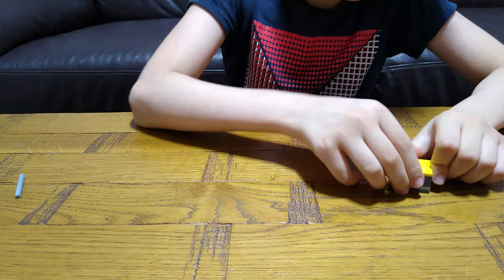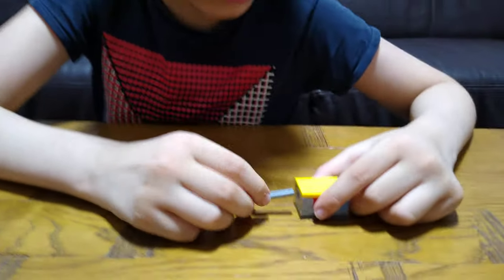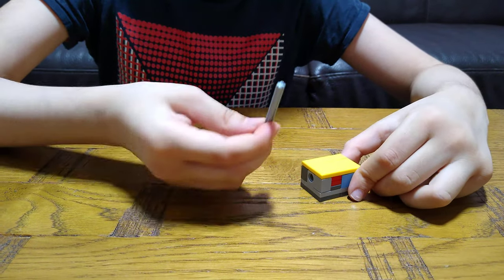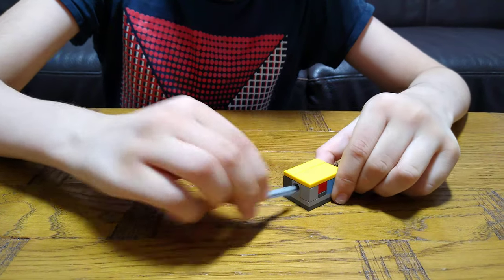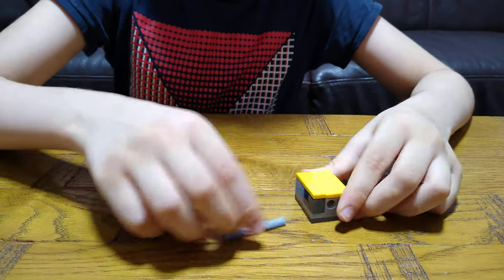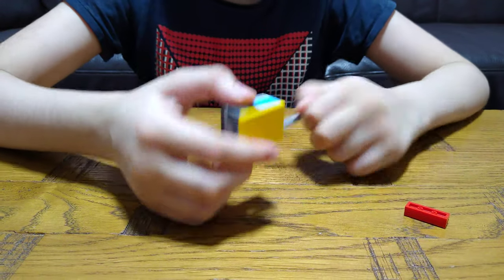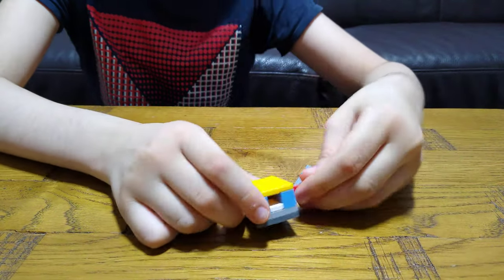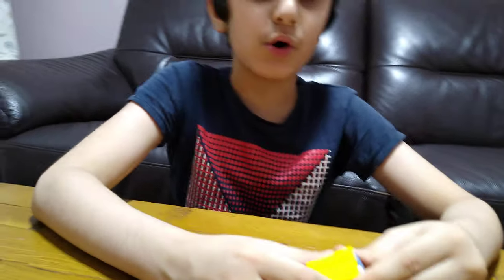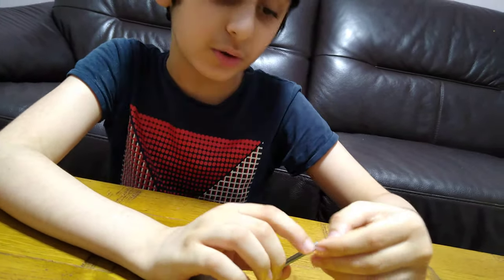I forgot to get it but you could do it yourself. I have got lots of LEGO so I didn't have time to find it. Then you need this piece — put this here to take out, and then pull this to get the cash out. That's really super easy. One gold, one cash.